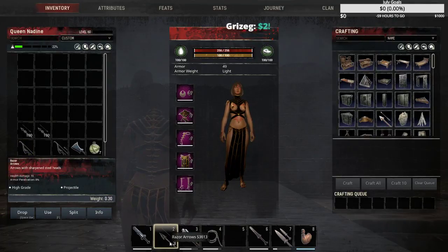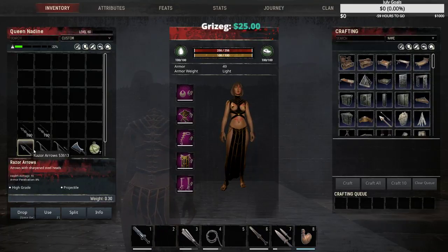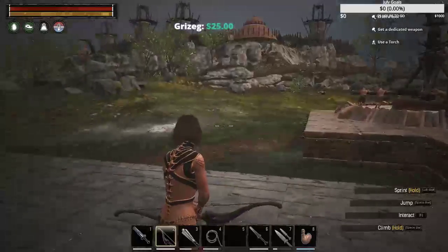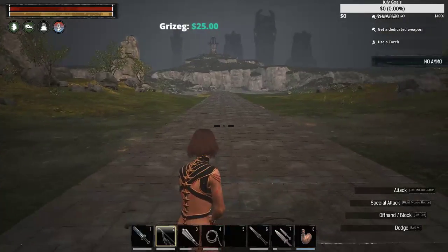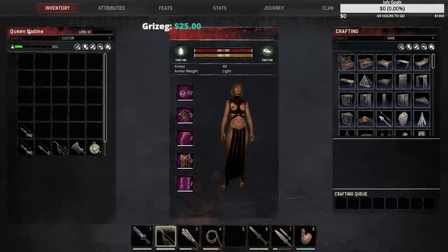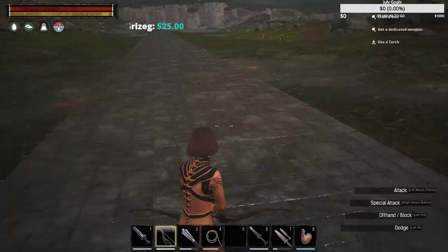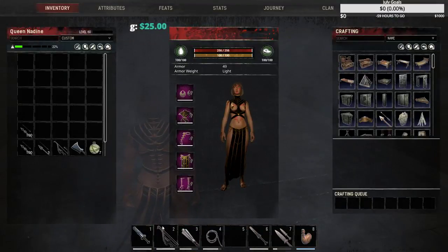We're going to try it with razor arrows — those show high grade projectile, 8% armor penetration, and health damage 10. My arrows: health damage 100, 10% armor penetration, and it also says bleed and cripple. But — you have to put your arrows directly onto your bow. Wait — no bueno. It's not loading the arrows onto the bow. That could be part of that flag issue I had — no ammo. That's going to be that arrow error we had earlier. I can't manually reload my bow, so I'm going to have to do some editing on that.